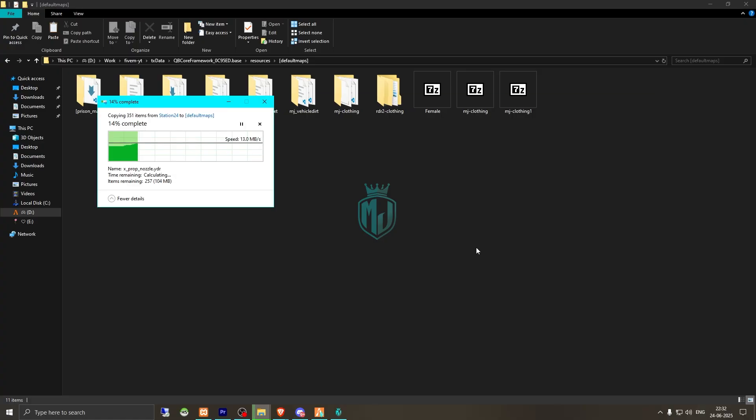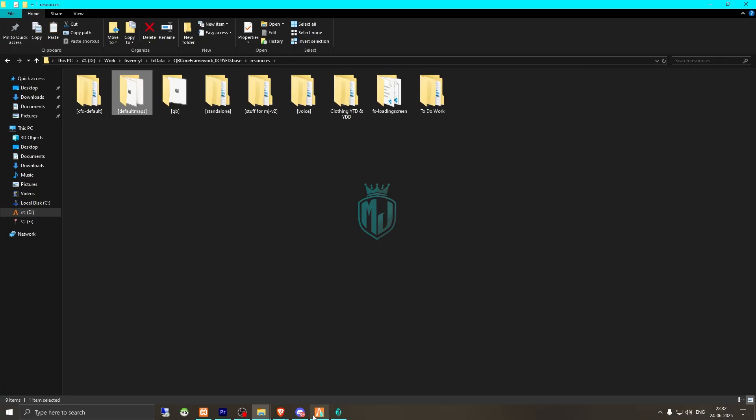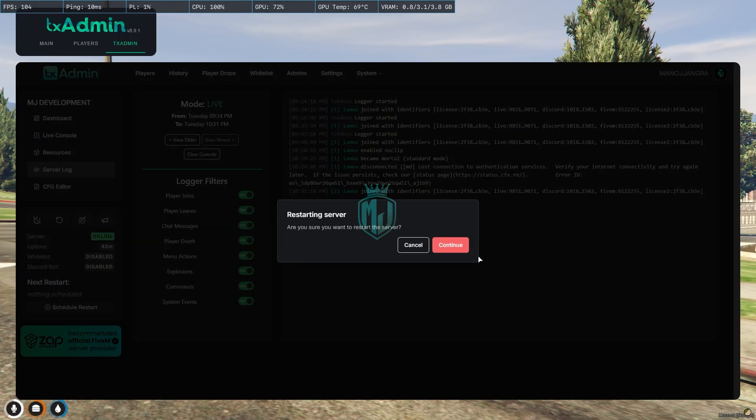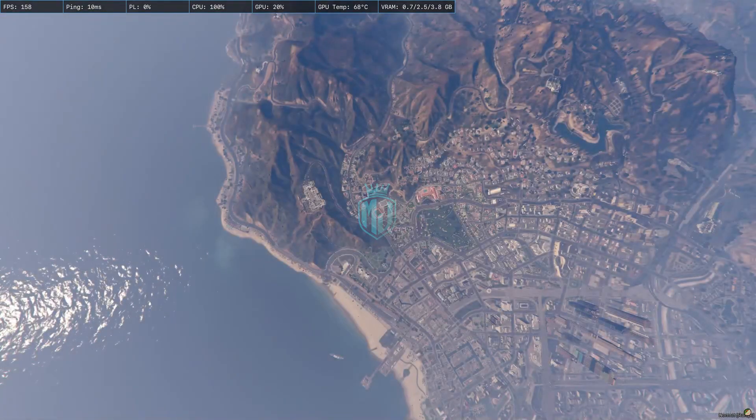Once extracted, go back to the server and simply restart it once. We will then get to see the new fire station MLO. We are back in the server now and need to spawn to our last location.